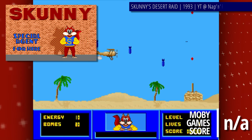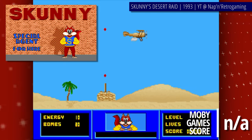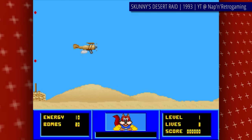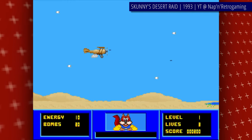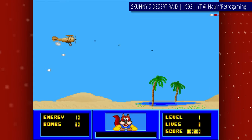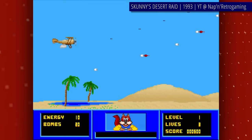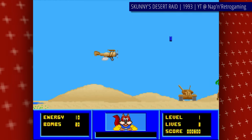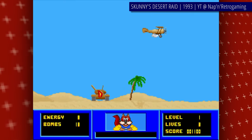Scani Desert Raid is the last game in the series I'll be able to gather strength to talk about today — I promise, to you and myself. It's a horizontally scrolling shoot 'em up that's kind of similar to Scramble, a much better original game. You might have noticed a pattern of every Scani game copying some other older classic, bringing it to early-90s quality of presentation and losing a lot of the original's playability in the process. And it kinda fits, as the company that made these unquestionable pieces of shovelware was called Copisoft.